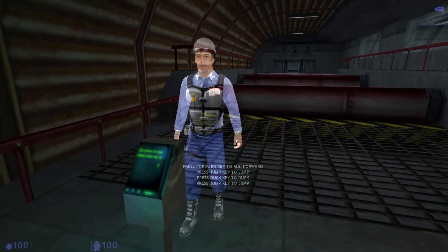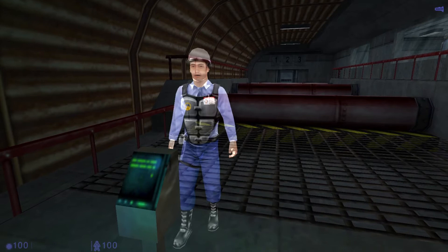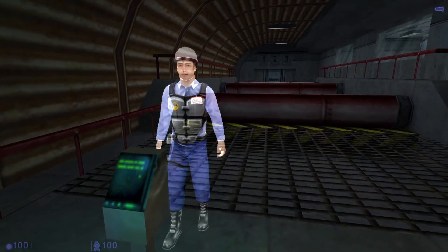Now try combining moves. You'll need to jump, duck, and then jump again. This should get you prepared for the next room, where you'll have to do both moves at the same time.